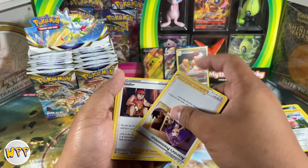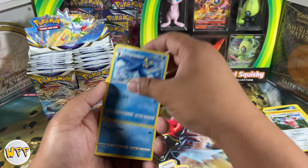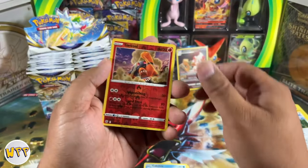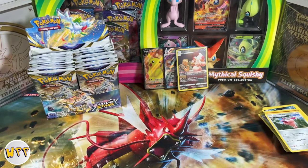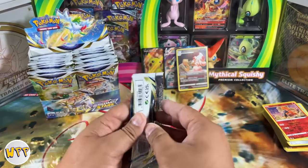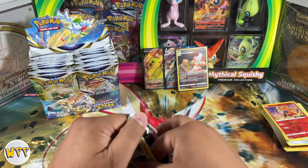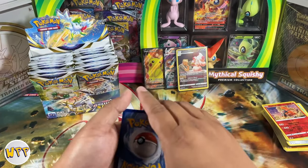We have an upside down trainer card — that's the second upside down card in this set. We have a reverse holo Torkoal and an SQ. The prices of these cards are slowly coming down and becoming much more affordable. Someone like me who would like to have a master set is definitely appreciating the price drop. We're going to go ahead and collect them, and maybe one day if the value continues to rise, who knows — maybe we can sell it or just continue to keep it in our collection.